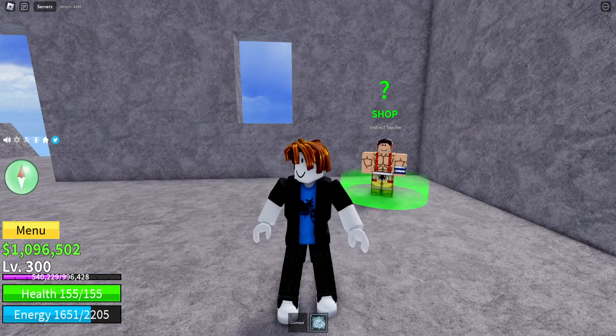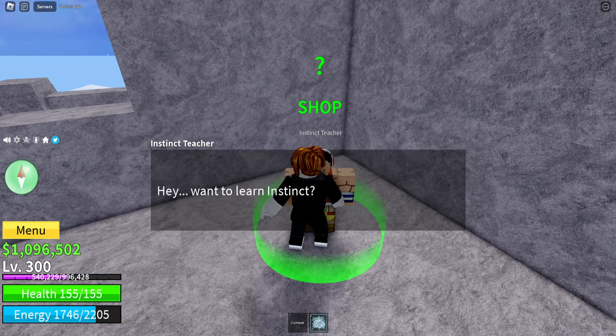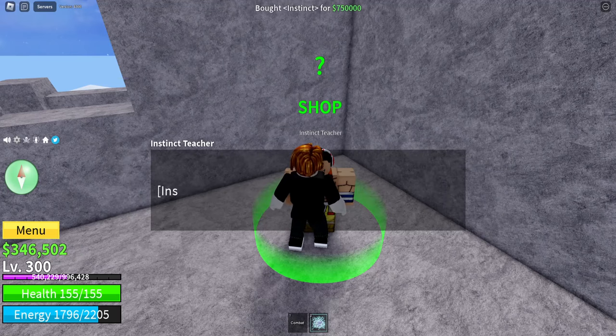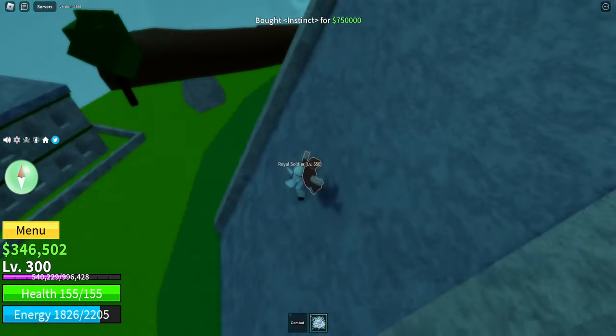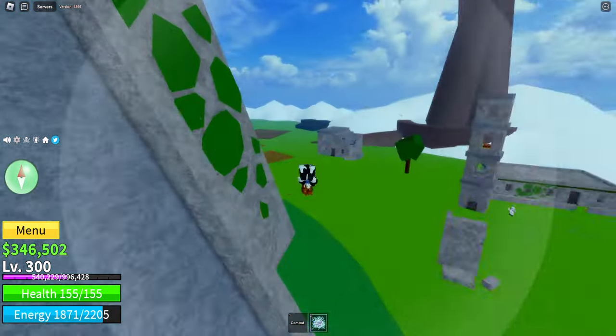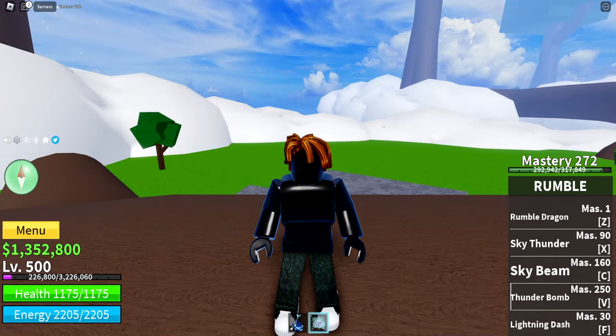Now that we've done the Saber Quest, we can go up to the Instinct Teacher and learn Observation Haki, which is going to be essential for becoming a pro in this game. We've got Observation Haki now — we can use it, and this guy cannot hit us for like two or three dodges. So I'm going to show you guys the power of the Rumble Fruit now that we have all the abilities and we are level 500.